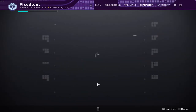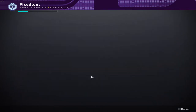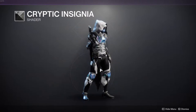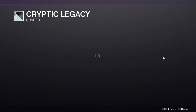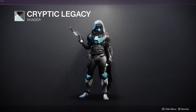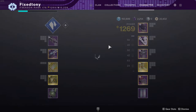Let me show you a quick preview — this is actually how my Hunter is going to look this season. With the standard shader it's a cool black, white, and blue. With Cryptic Legacy the armor changes completely into black instead of white, which I think looks really cool. To get Cryptic Legacy you have to do the raid flawless, which isn't that hard — Atraks and the final boss are the only tricky encounters.